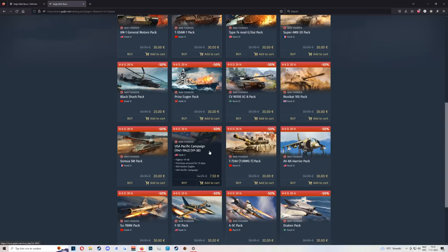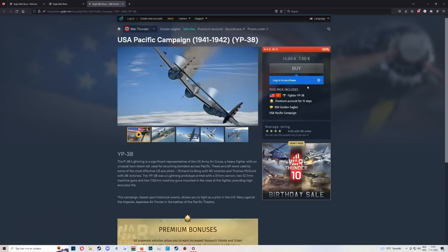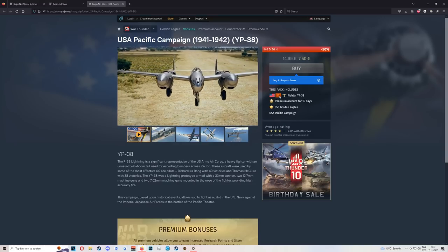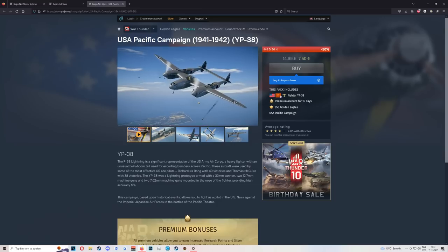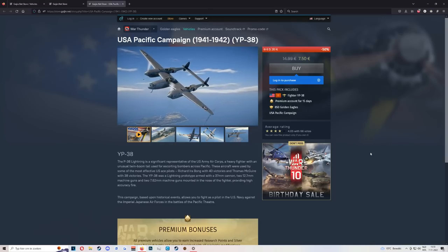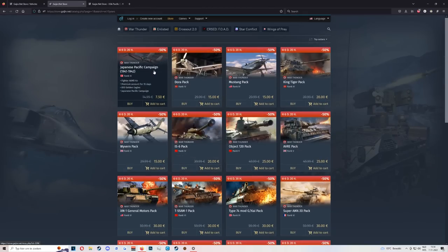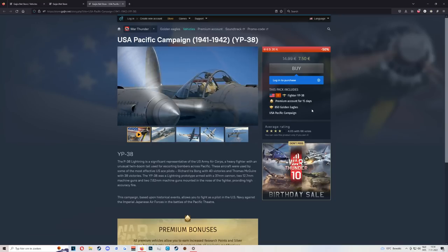Here we have the USA specific campaign. This one is a little bit less good. It's only a rank two fighter — not that great a plane. It is very similar to the XP-38 or the P-38G already in the game. It is unique because you get a P-38 with a .37 in the nose, but altogether I don't think this thing is worth the pickup. You only get 850 GE and 15 days of premium, and this is only rank two — I wouldn't pick it up.